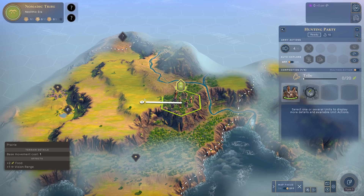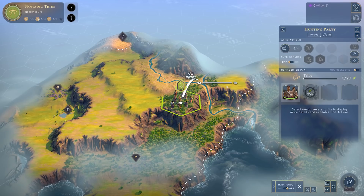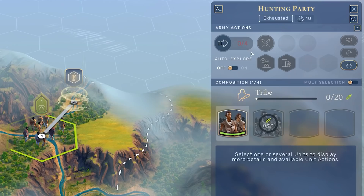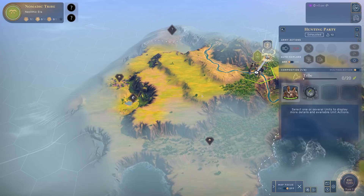We have four movements. I'd recommend you take them one at a time. You can see that crossing over certain features like a river will cost all of your movement - this number indicates how many turns it will take. Let's cross this river, and now you can see it used all four movements. You could have moved one tile and revealed less, or moved four tiles in a straight line to reveal much more of the map.